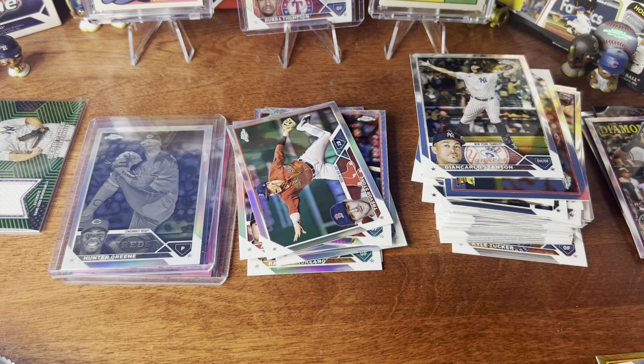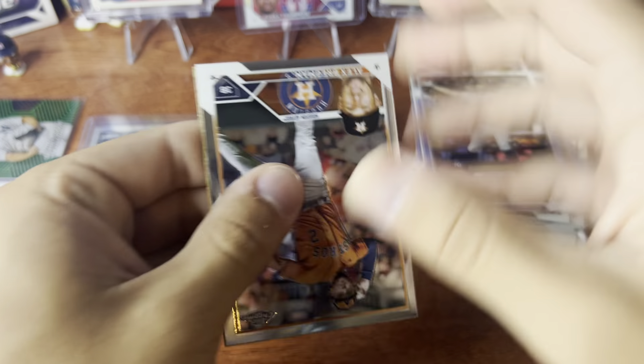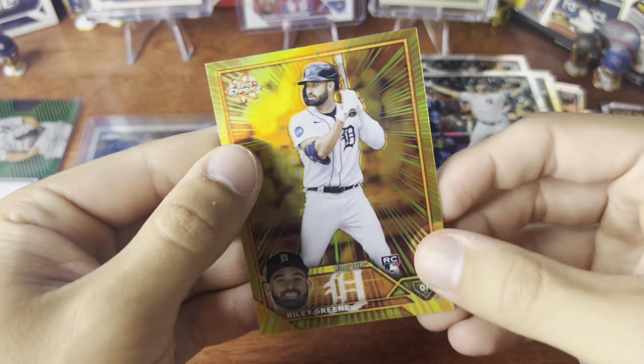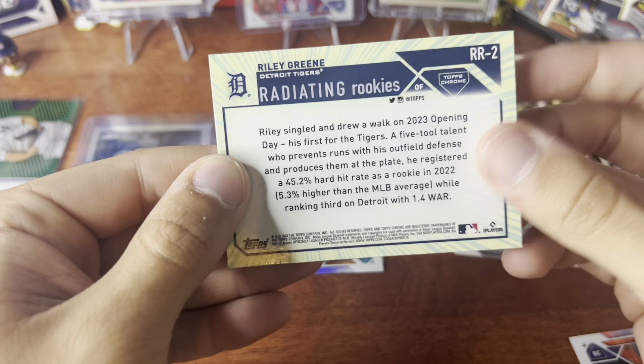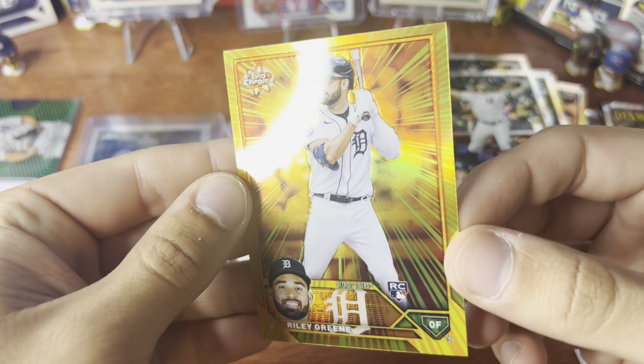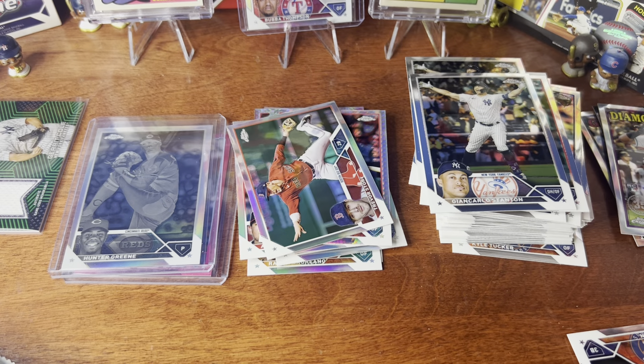I don't know if it's the auto, but — Riley Green! What is this called again? Radiating Rookies! Wow, look at that — beautifully centered. Oh my god, that looks like a nine or a ten to me. That's a good card, that's a beauty right there!